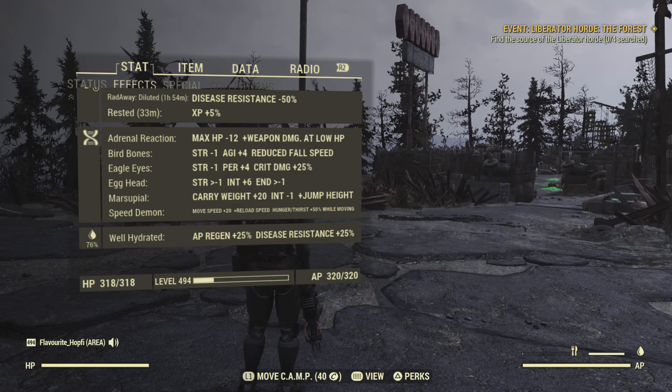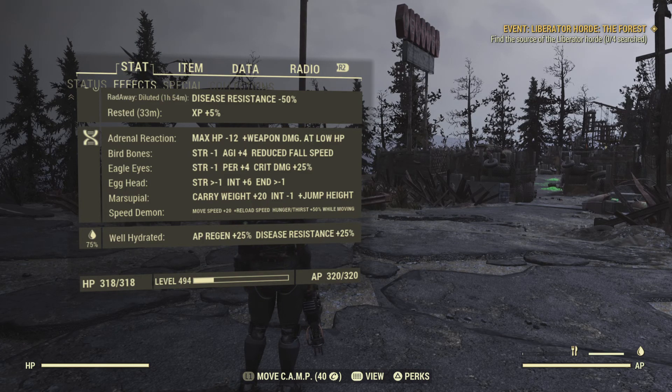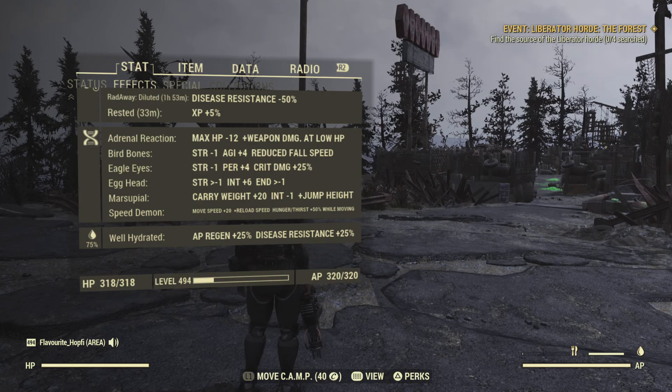Egghead is just there to give us more Intelligence so we can farm XP easier — we don't have a lot of base Intelligence and we do have a bit of a debuff from Marsupial. Marsupial gives extra carry weight and jump height. The jump height synergizes very well with the jetpack since you can use your jump, and at the peak of your jump you then use the jetpack to get even higher. Lastly, we do Speed Demon — faster movement speed is obviously nice, and faster reload speed as well. We're reloading relatively often with this weapon, so having faster reload speed is definitely a good idea.